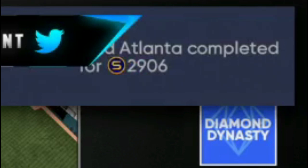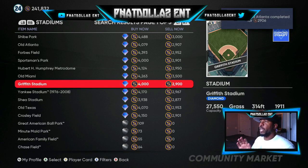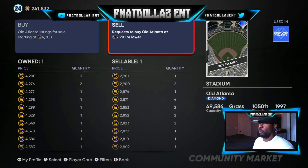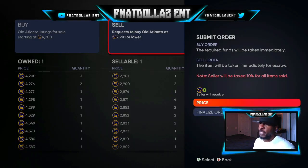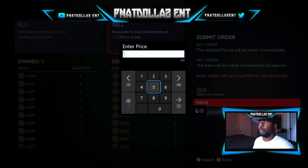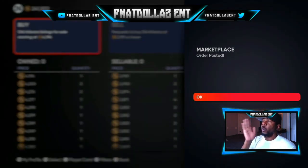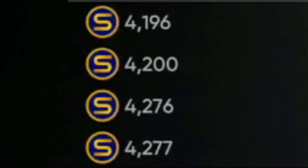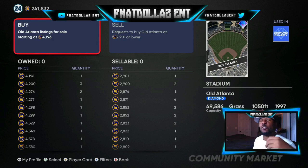Buy order at the top for Old Atlanta completed. Once you see that, back out, go to stadiums again, go right to Old Atlanta and do a sale order. Make sure you're in sale order — don't quick sell it. Go to create sale order and post it so they wanna buy it. We'll go to 4,196 — there's a gap between that and 4,200 — so we'll post that. Now that is the cheapest one up; you can see over to the left it says 4,200, I've got 4,196, wiggling it in their face to make it easier for them to buy.